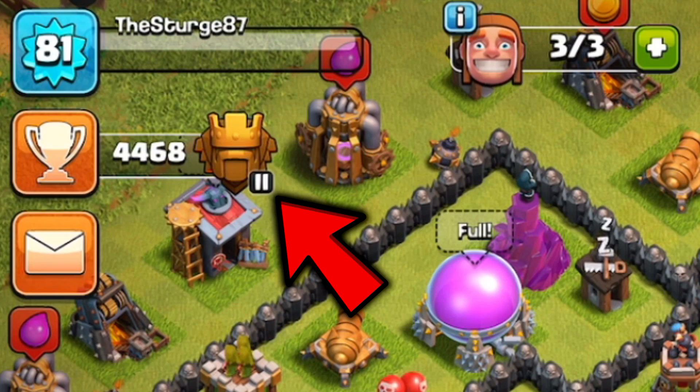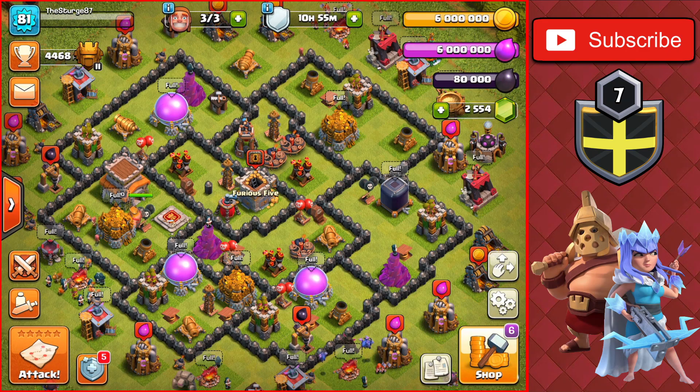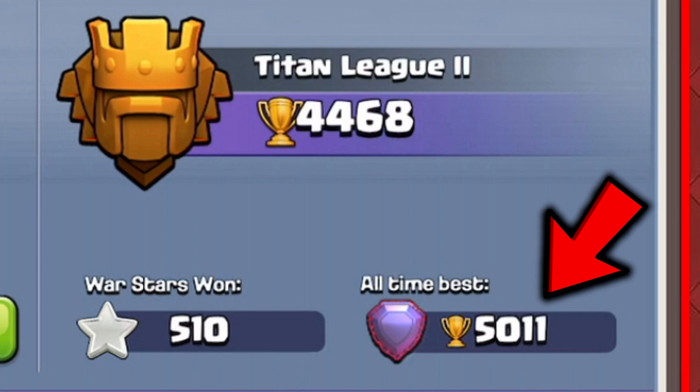You may be wondering why I'm not in Legend League at the moment. The reason is because I dropped down to Titan League to make this video, because you can't really attack in Legend League as a Town Hall 8. So I'm in Titan League 2 at the moment, and I'll show you my profile to show that I've actually made it to Legend League.